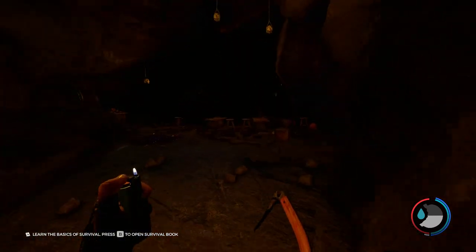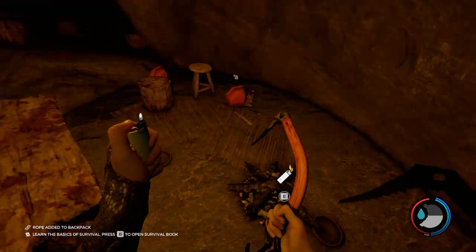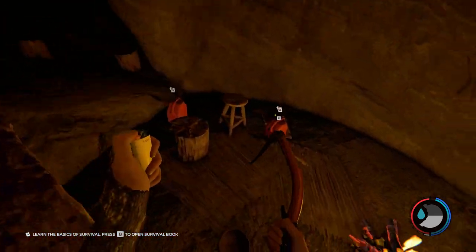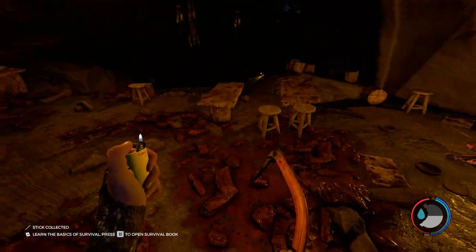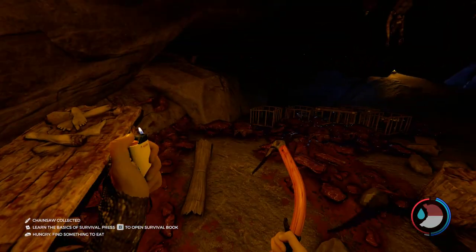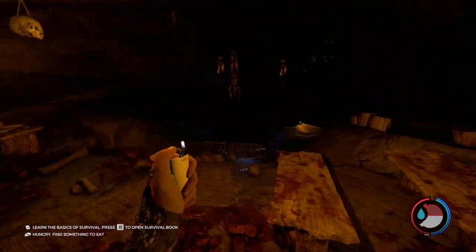We're going to hit here — this is where the chainsaw is. I'll light this for more lighting. There is some gasoline over here; the chainsaw does use gasoline. Just over here, going through that cave where we came from to our left, is the chainsaw. And that is how you get the chainsaw — as you can see, there are no cannibals.